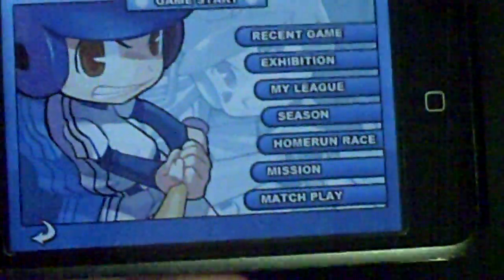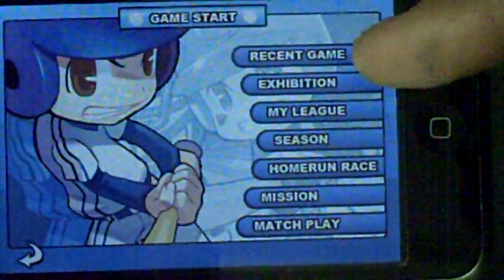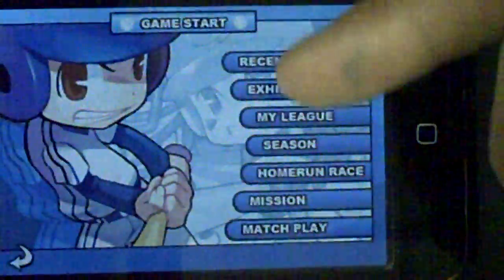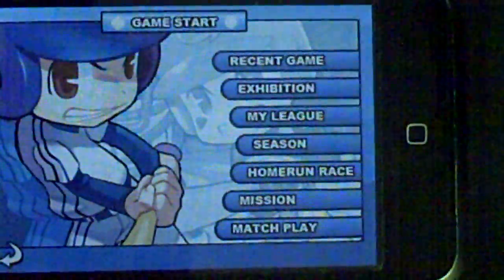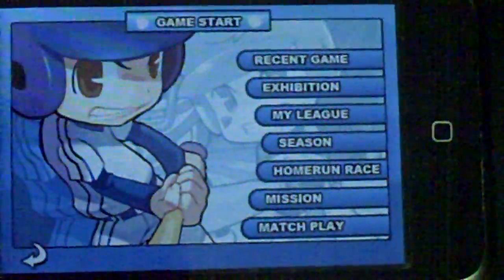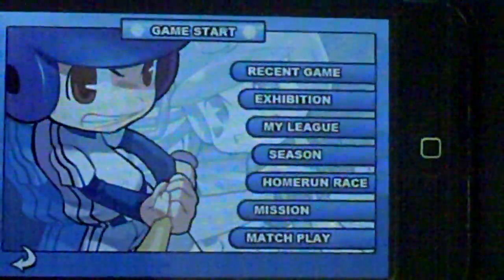What you're greeted with here is a type of Madden football menu. Recent Game means you can go back to games you've played previously. You can play an exhibition game, create your own league, play in a season league, do a home run derby, play missions, or play Match Play, which is online.